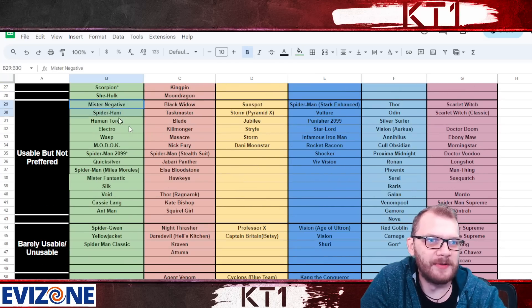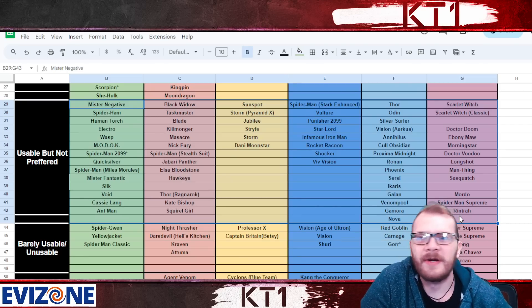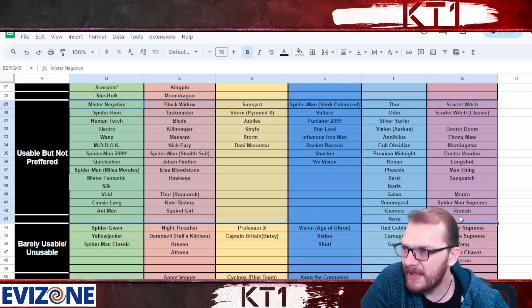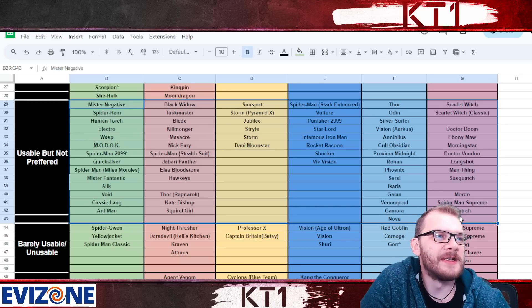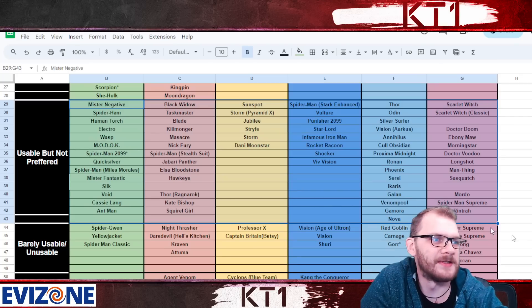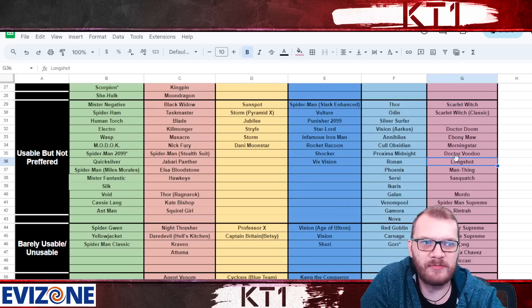Usable but not preferred are champions you can bring into a quest with recoil masteries and get through three or four fights, but you won't be able to clear an entire quest lane in most cases unless fights are very short. You'll lose a portion of your health pool. Long Shot benefits a ton with increased damage but is super explosive for only a couple of fights.